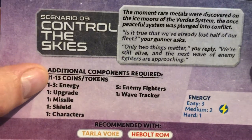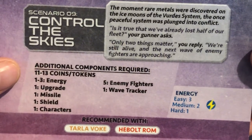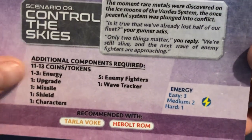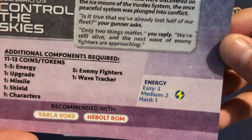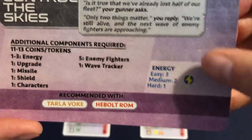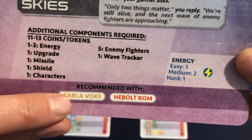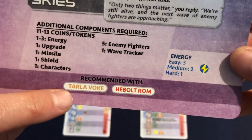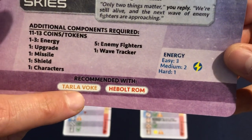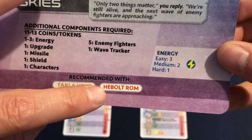In this one we're going to need 11 to 13 coins and tokens depending on how many energy you're going to have. I'm going to play it on easy energy, so we're going to have three energy tokens and play with these recommended characters: Tala Volk and Hebalt Ron.